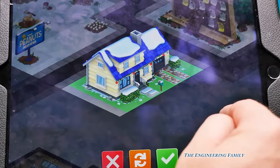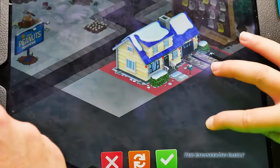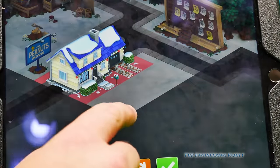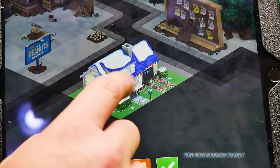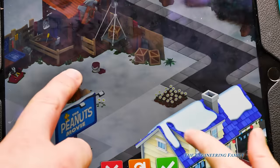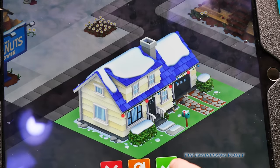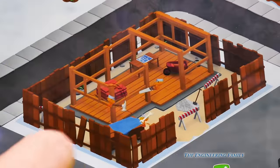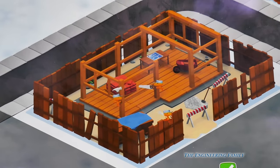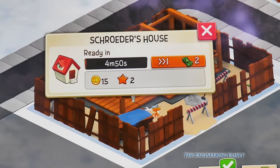We can place Schroeder's house. So where do you want to put it? I think right here is the only spot it'll go. Hit the check mark. It'll only go right there. And look, Woodstock is building it. That's pretty cool, isn't it? It's going to take four minutes and 51 seconds.